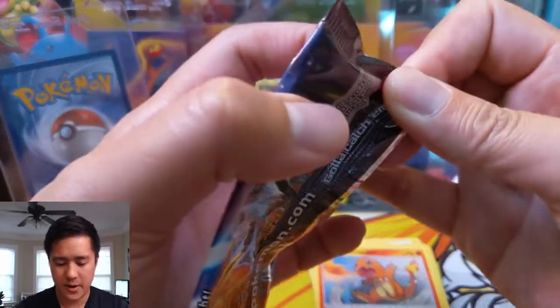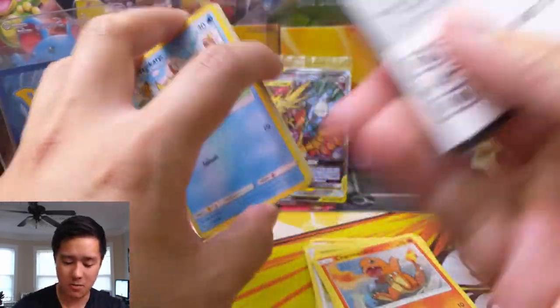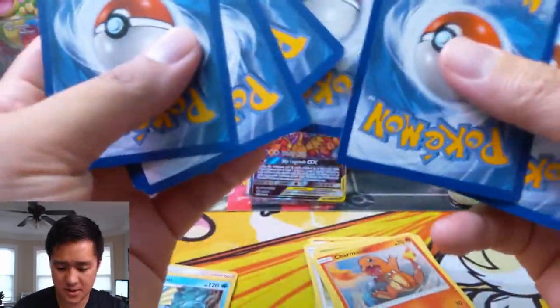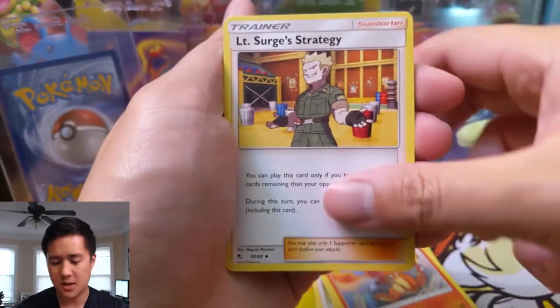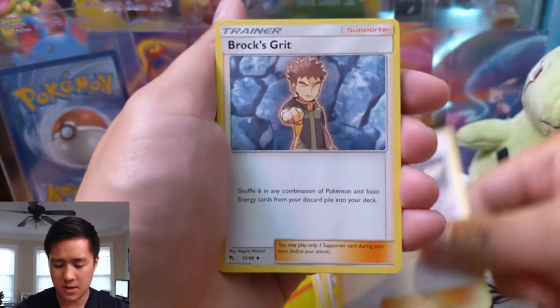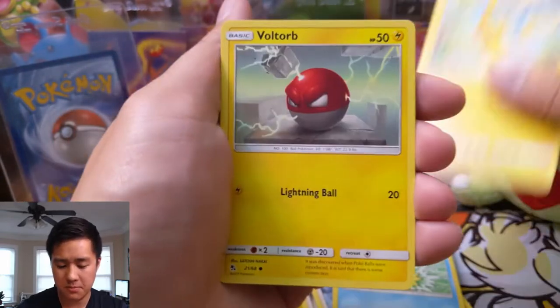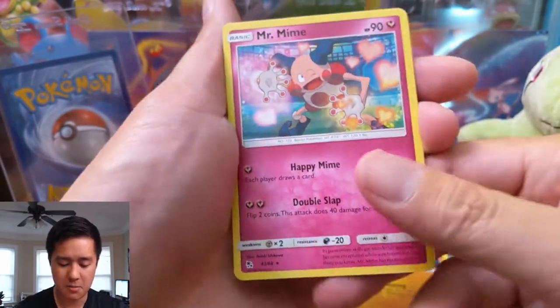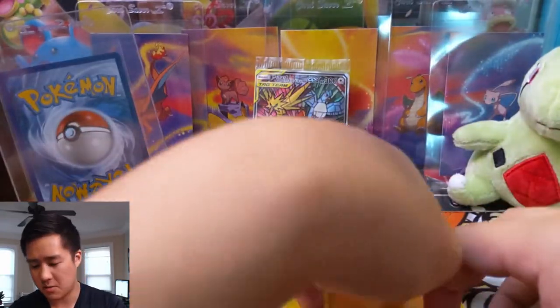As always with these ETBs we are going for five hits and we got a great one already. Pack three: darkness energy, Lieutenant Surge, Koga, Brock's Grit, a Magikarp, Pikachu, Voltorb, Cubone, Mr. Mime for the rare, and then a Butterfree reverse. So that's pretty bad.